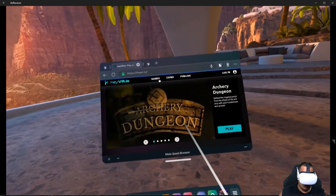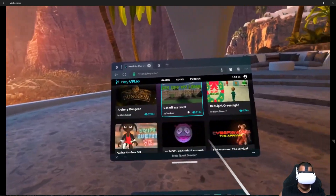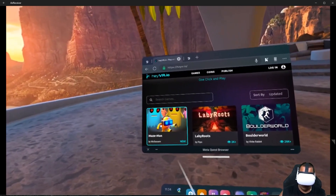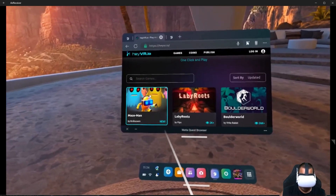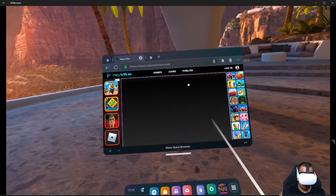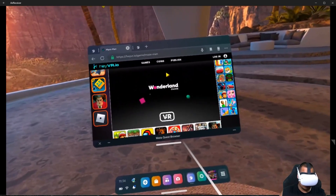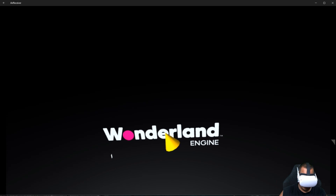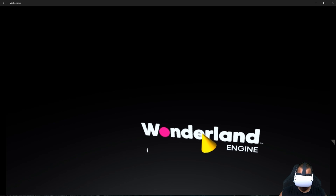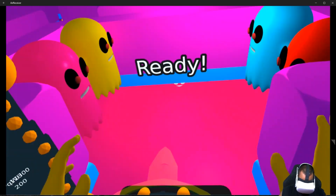You go back to heyvr.io, click on Games, and you can see a whole bunch of games you can find and play for free — pretty awesome. I also wanted to check out a new one they have called Maize Man. It looks like a Pac-Man game because of the ghost in the back. I'm going to check this one out — it's the first time I'll ever be playing it. It's VR only, not AR, so I click on VR and open it up.